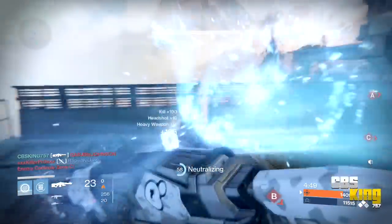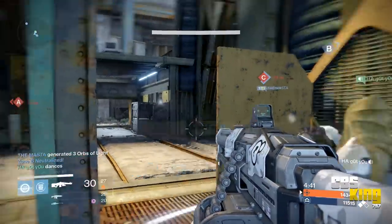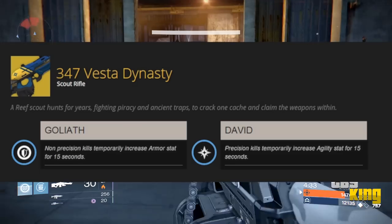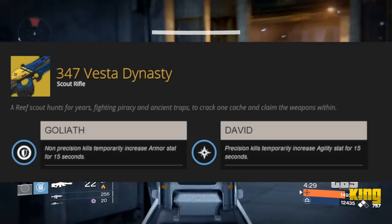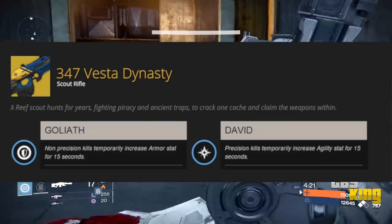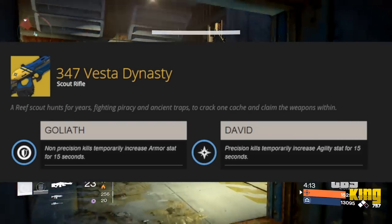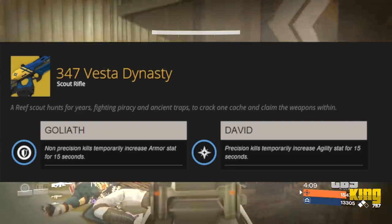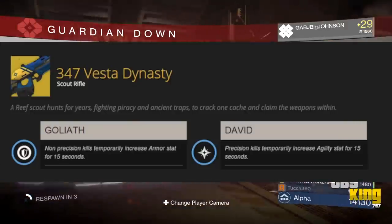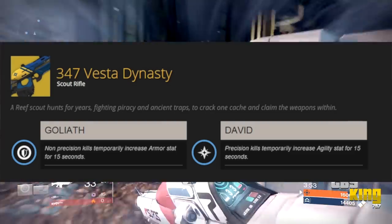Rounding out the video — the two exotic weapons for House of Wolves. The first is the 347 Vesta Dynasty, a scout rifle. Its unique perks are Goliath and David: Goliath means non-precision kills temporarily increase armor stats for 15 seconds, and David means precision kills temporarily increase agility stats for 15 seconds. It makes you stronger without precision and faster with precision. I'm a huge scout rifle fan, so this is definitely going in my arsenal.